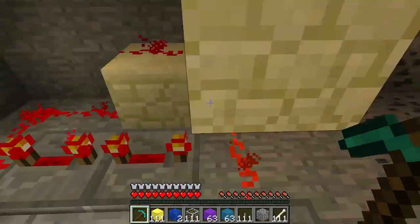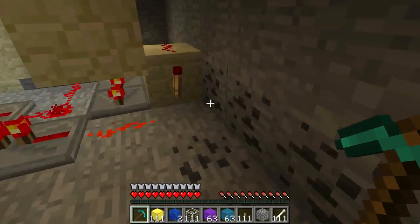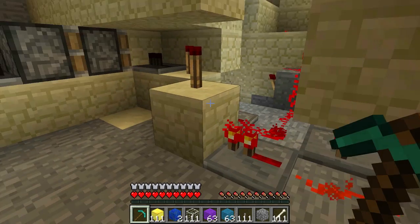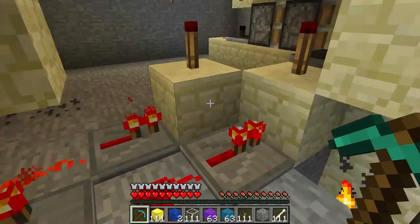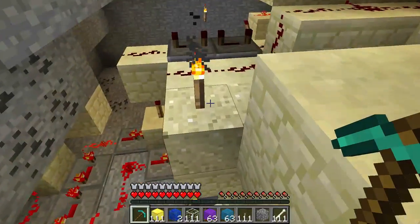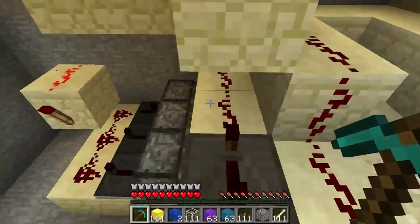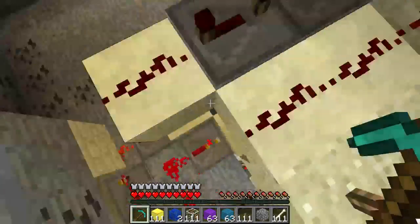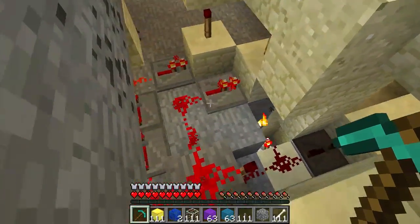It goes into here, into this redstone torch, which inverts the circuit. And then it goes into this redstone torch, which then powers this and goes into the pistons that are up top right here. And there's the same thing that starts from here.